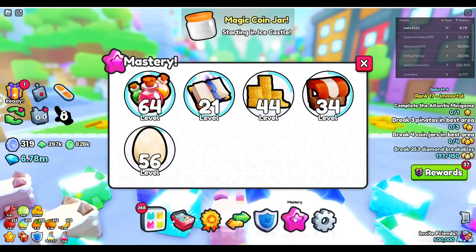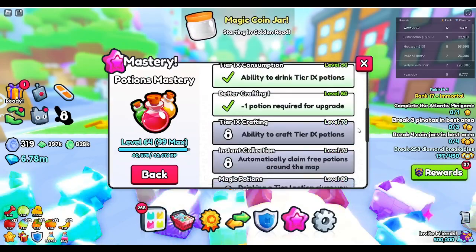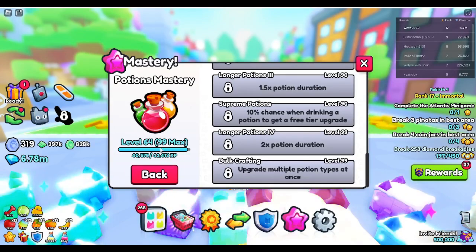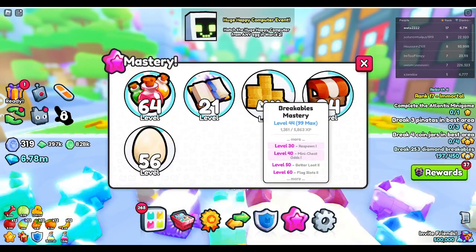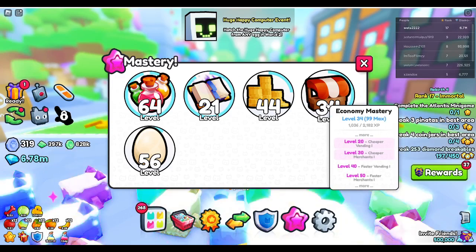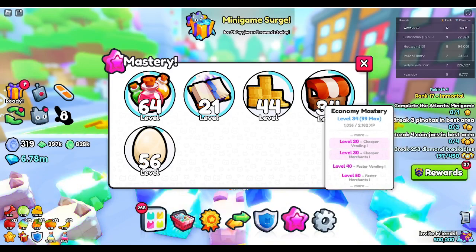So if you come over here and click over here, you get Masteries. Each one has different abilities to it. If you drink potions or if you craft potions, you will increase your mastery level for potions. Enchants — I think it's just crafting. Breakables — obviously you break stuff. For economy, you can either sell to the merchant, buy from the merchant, or buy from vending machines. All three of those will work for economy mastery.